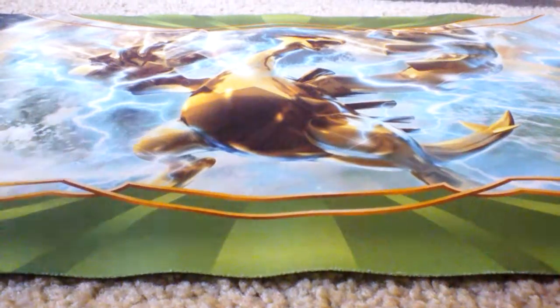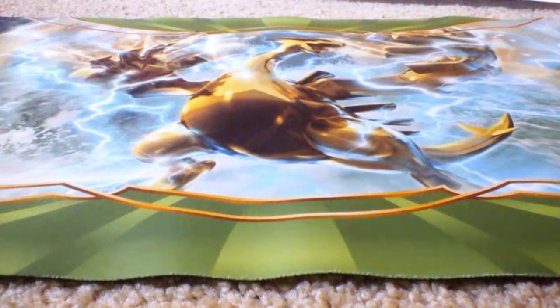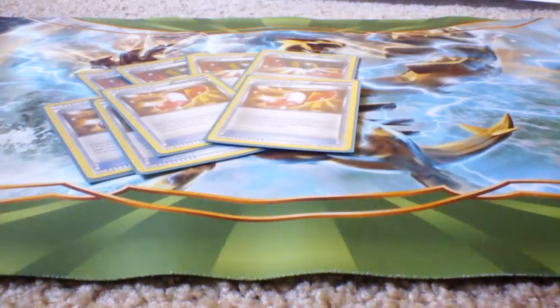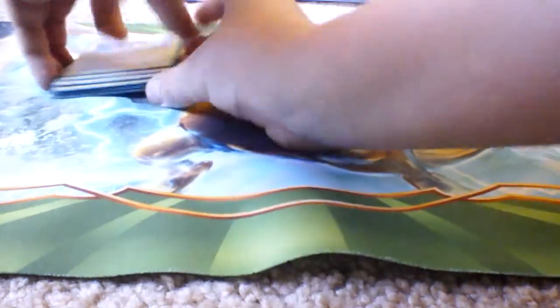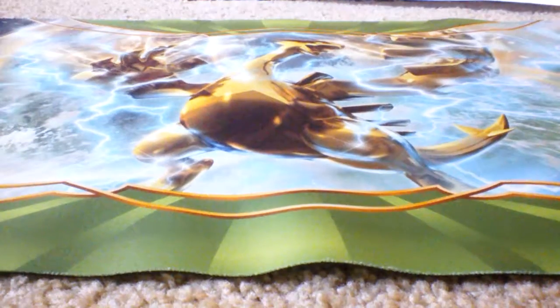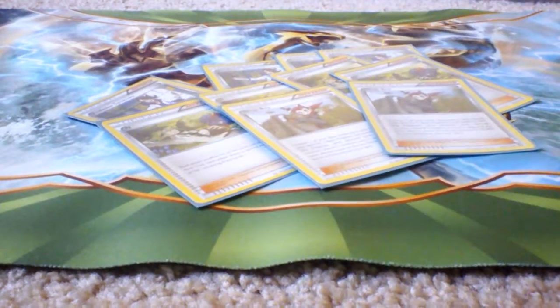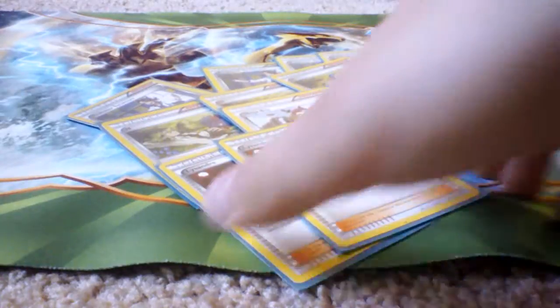Not very many items either — just four Ultra Ball, four Trainer's Mail, and two Level Ball. That's literally all the items in the deck. For Supporters, we have four Sycamore, four N, two Ninja Boy, two Lysandre. And for Stadiums, we have four Forest of Giant Plants.